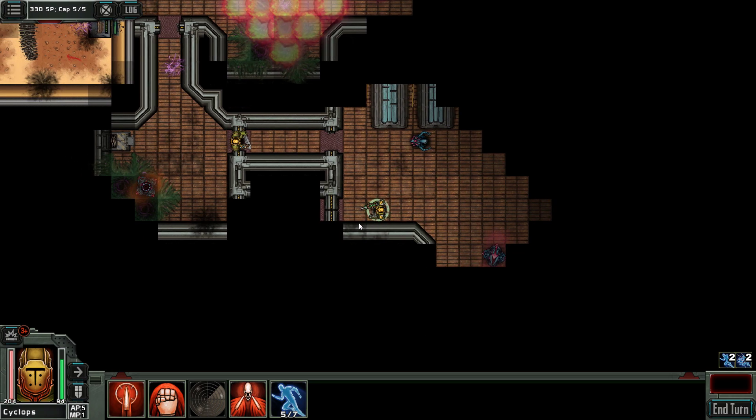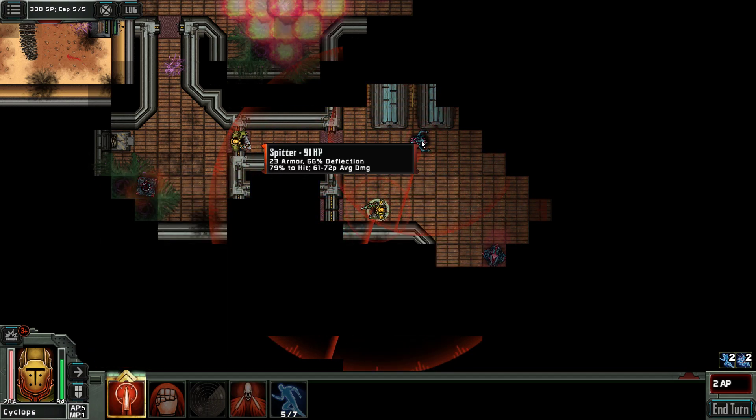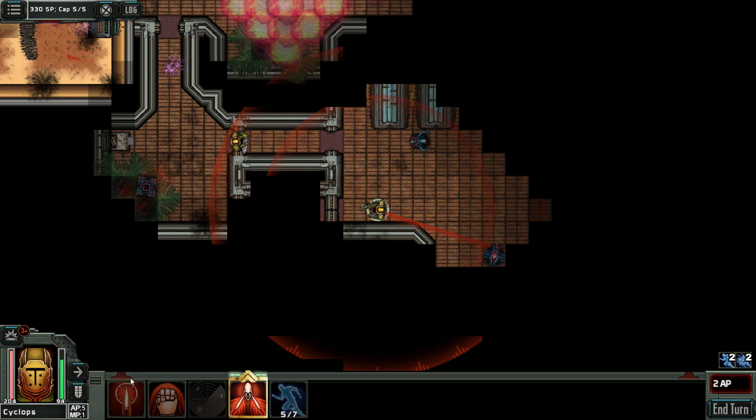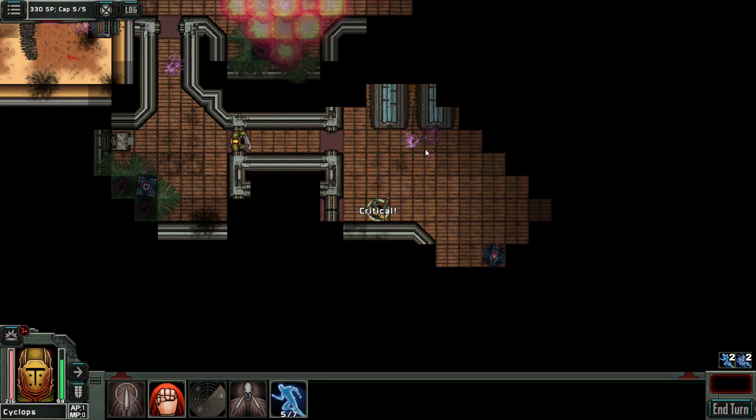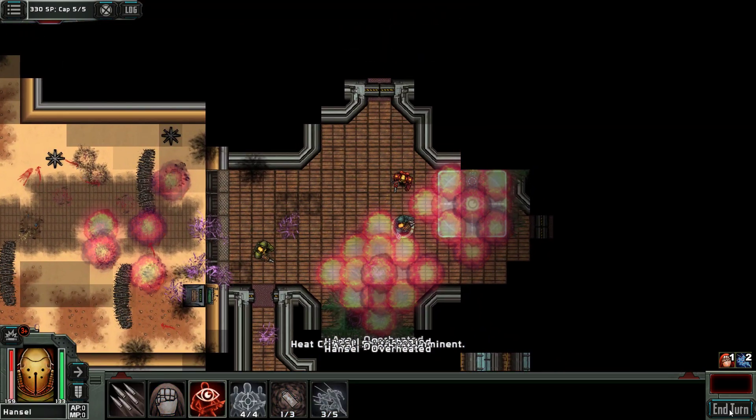It can actually shoot us, so let's get back one. Let's reduce the deflection first. We are not going to kill this thing in one go — we need a crit. Very nice — we are at 216 heat though, that's not good. Maybe we shouldn't shoot with the scout. Let's end the turn.